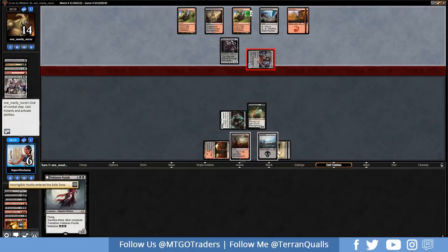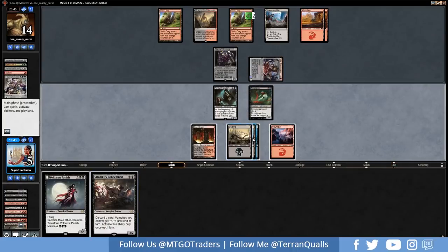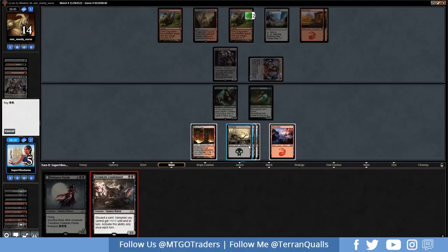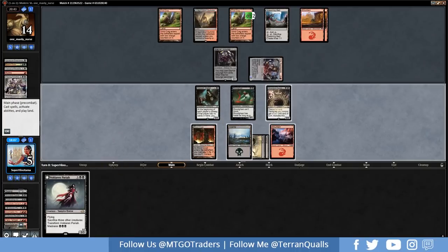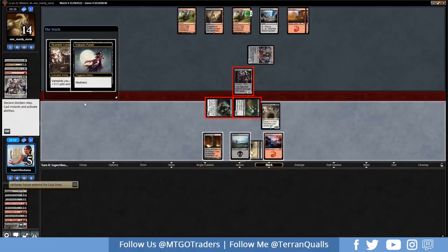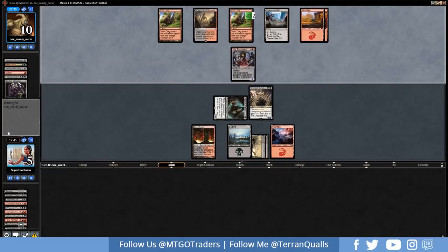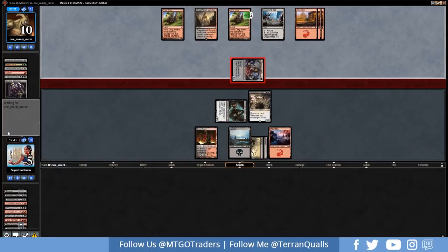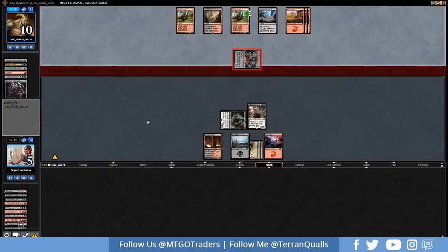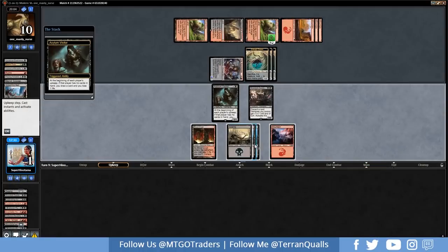We're down to six. Let's go Bloodstained Mire sack into a Mountain. Condemned is pretty good — wish we got a Swamp instead of a Mountain, kind of limits what we can do. Let's play the Condemned here just to pressure the opponent. Get in for five. Discarding the Pariah means the Scourge dies — that's a one-five now. If they hit a land off the top, the Spawning Bed will make it quite powerful. They did hit a land. We don't block, so this becomes a four-five and we're down to one. We do draw a card from the Visitor, but it kills us. Let's get into game two.